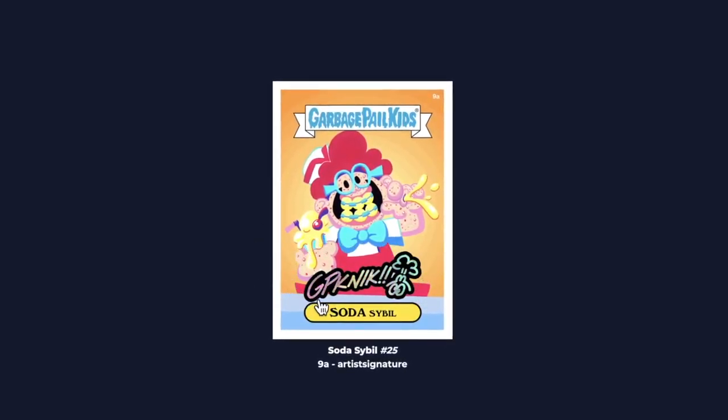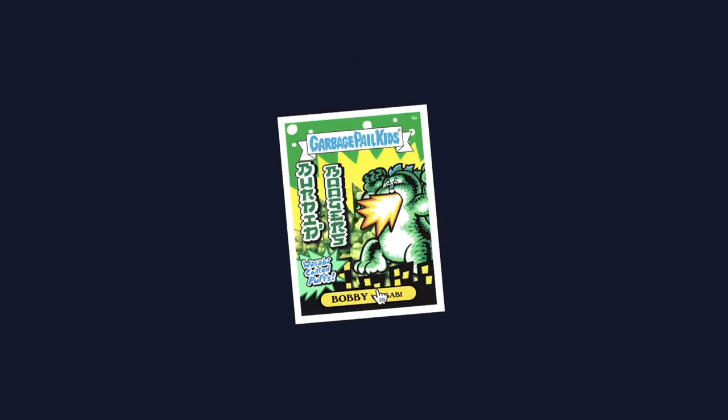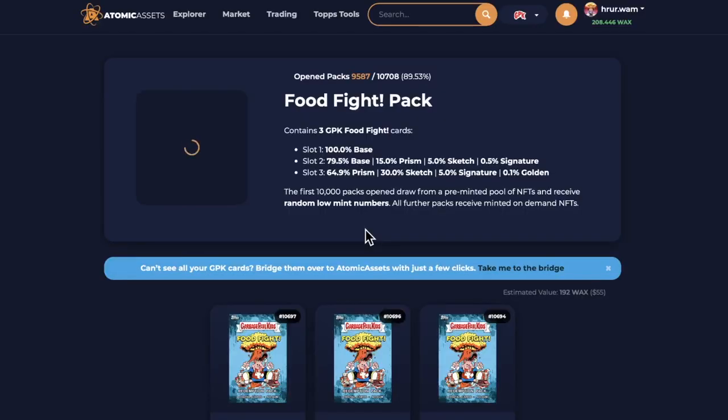We just hit the jackpot! Soda Sybil number 25, Artist Signature Card. We got an Artist Signature Card — that doesn't happen too often. I thought it was a big hit when we got a Sketch Card, but we got an Artist Signature Card. Number 25 on the Artist Signature Card. And on Bobby Wasabi — I was like, oh yeah, we got a Bobby Wasabi, and then we got another one — but the Artist Signature definitely made up for it. Really cool, right off the bat, first pack.